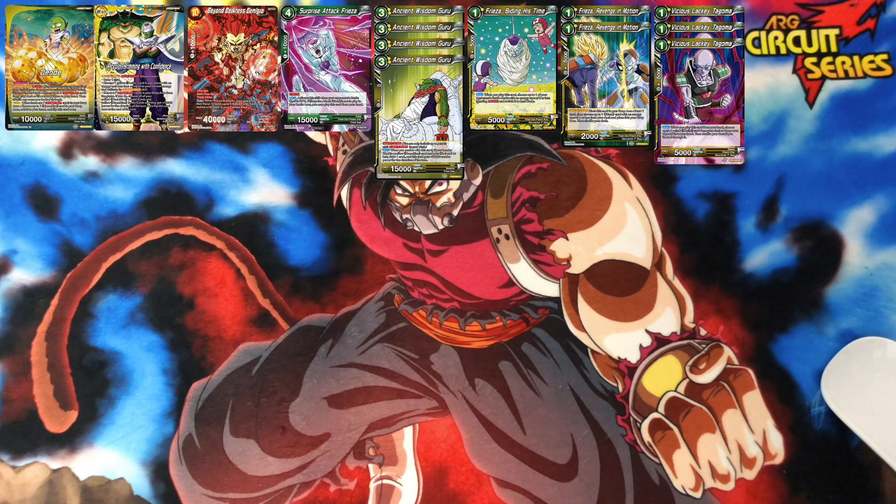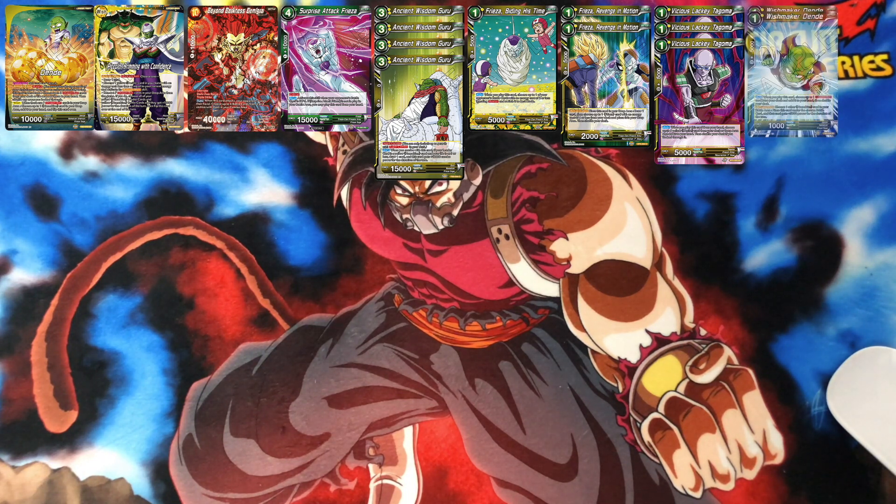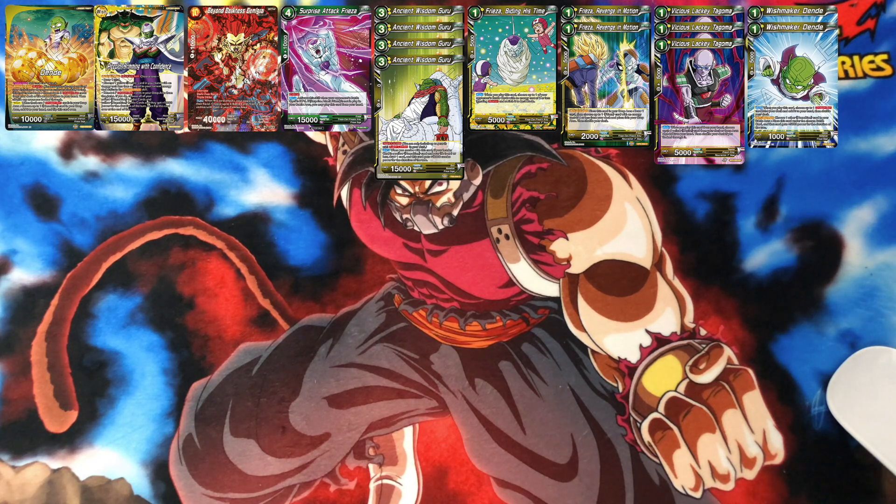Then we got Tagoma. When you play this card from your hand, choose up to one yellow desire card from your deck or drop and add it to your hand, then shuffle your deck — running three of these. We also got the one called Swishmaker Dende, running two of these. When you play this card, choose up to one dragon ball from your deck and add it to your hand. You can also choose an active main — choose one other Namekian card in your battle area, place this card under the chosen battle card, and it gains 5K for the turn.